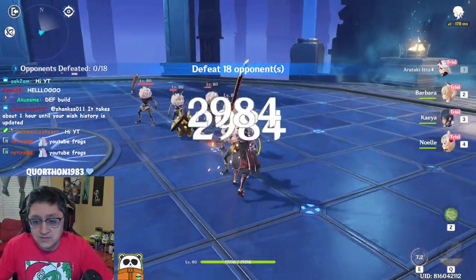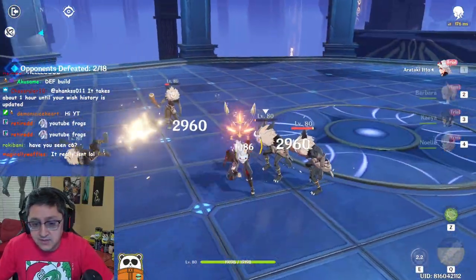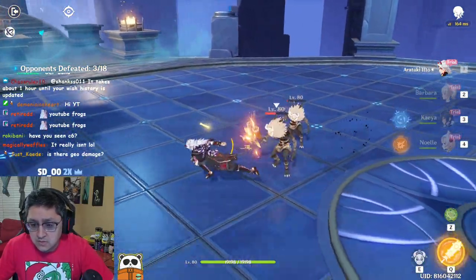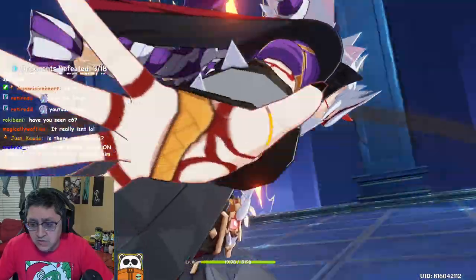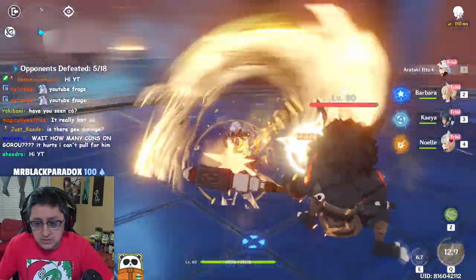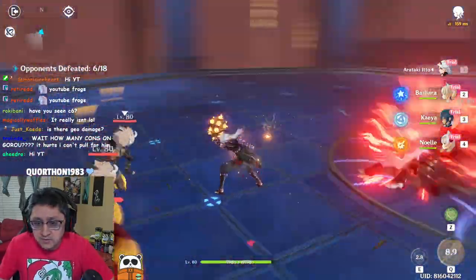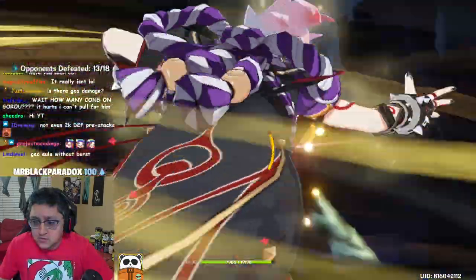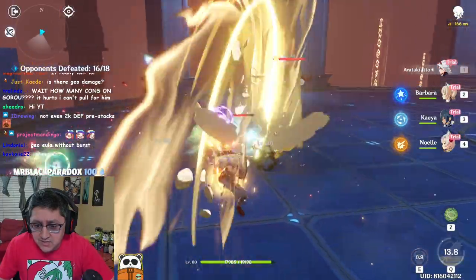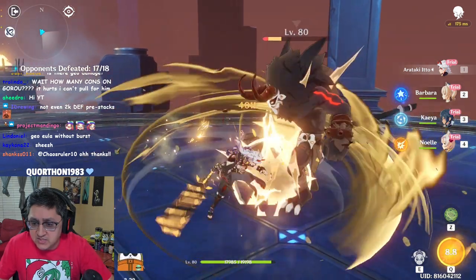So his elemental skill doesn't do any damage after the initial hit, so you can pop it whenever you want — it's not a passive thing and it doesn't do a second explosion. Let's do elemental burst, then elemental skill, and then auto attacks. I guess we want to charge attack too. His elemental burst — these are auto attacks and then you hit charge attack and do four big swings, kind of like Itto's charge attack.